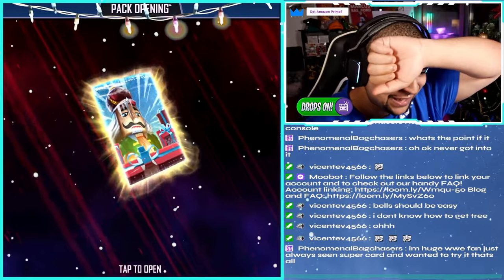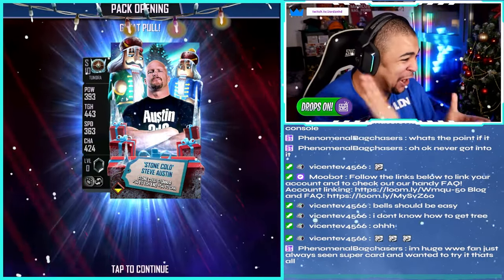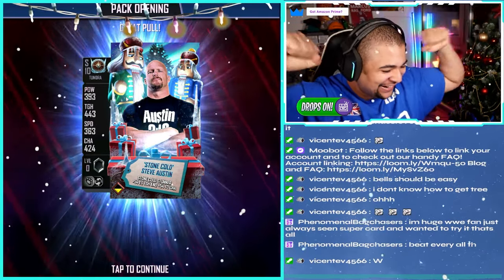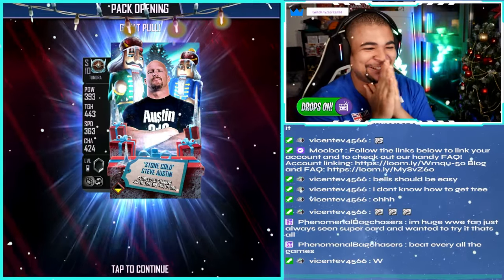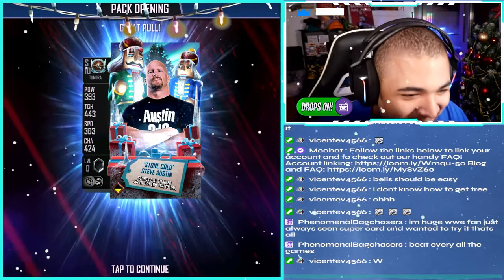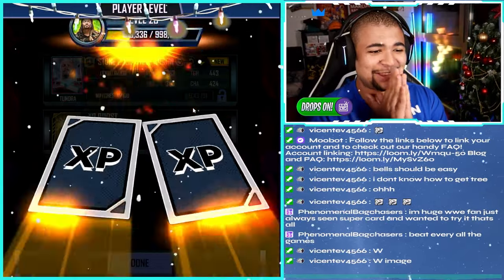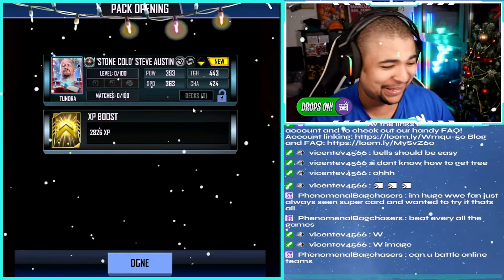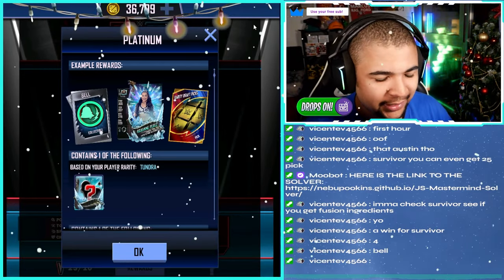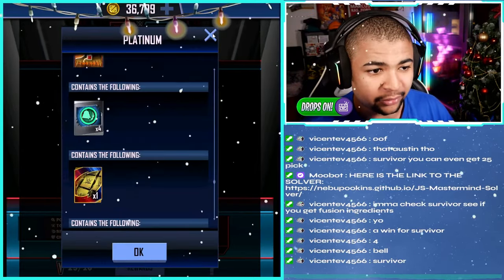Let's see if we get a Tundra tier card. Please be good. Yes! Oh, let's go! Come on! W! W! That's a dub — I'll take that. That is massive. Another 9,000 — 2,000 XP. Also, if you guys are looking for ingredients to do these fusions, if you win a Survivor you get four bells, that's ultra clutch for the fusions. If you come second, you get three.